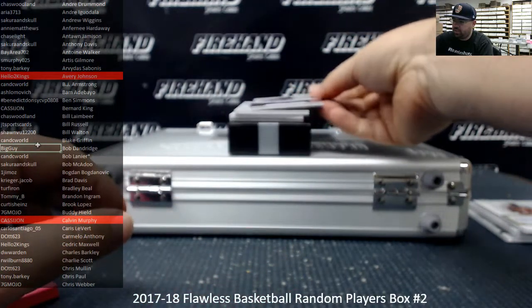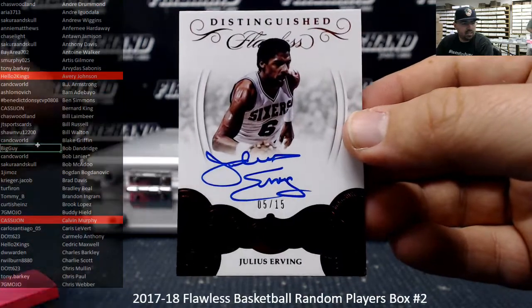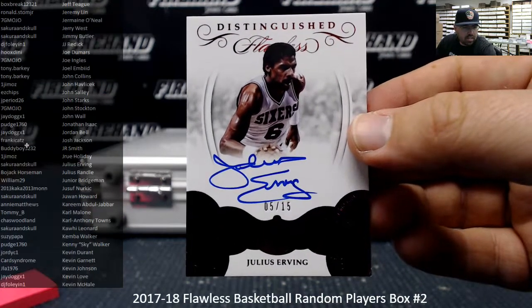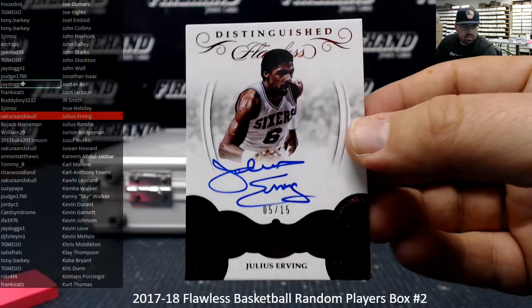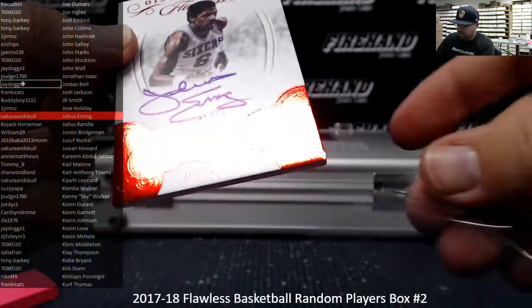Distinguished Signatures — Julius Erving, number five out of 15. Very nice. Julius Erving — there he is — Sakura and Skull. A tiny little ding on the bottom right corner, just so you're aware.